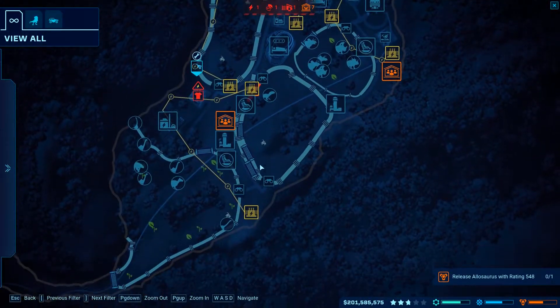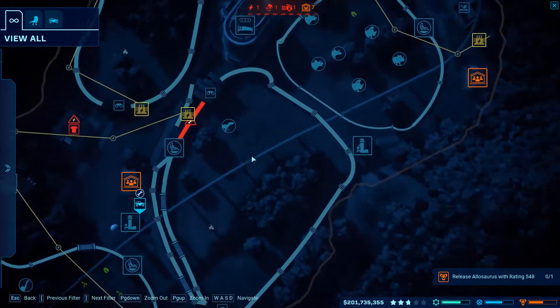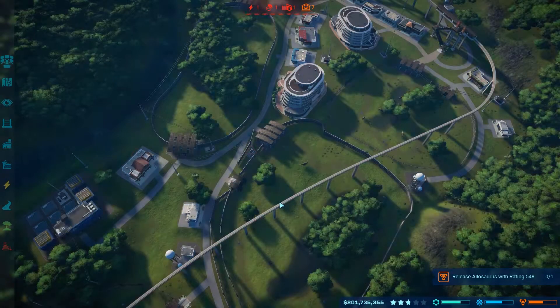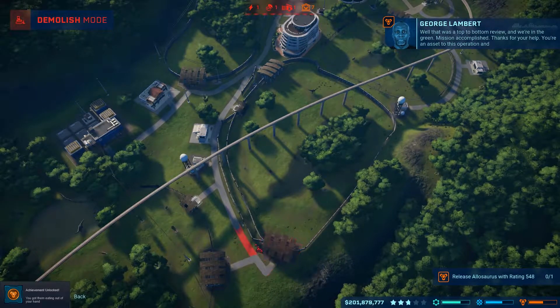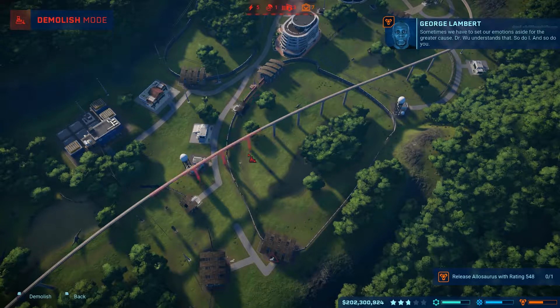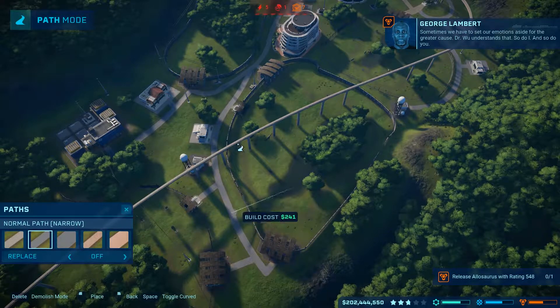Okay guys, we're back and I've done it. It took a little bit of faffing around having to build extra fences around the place, but I've managed to just complete it. Thank God. Incoming transmission - that's 3 million. Well, that was a top-to-bottom review and we're in the green. Mission accomplished. Thanks for your help. You're an asset to this operation, and a valuable one at that.